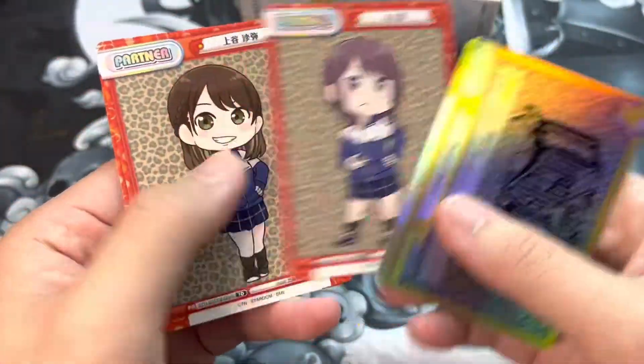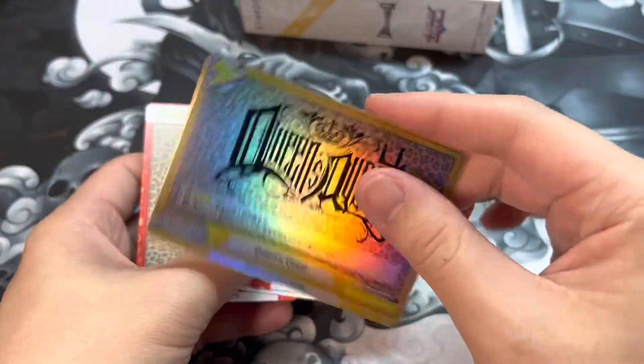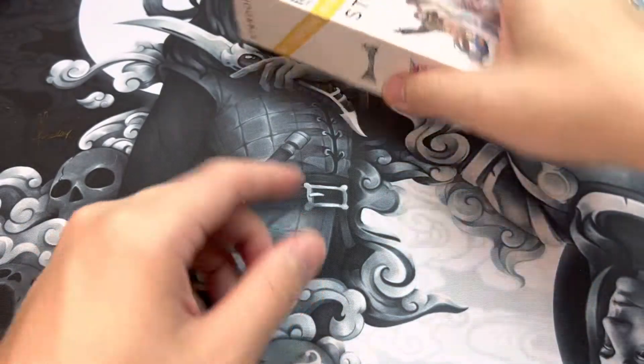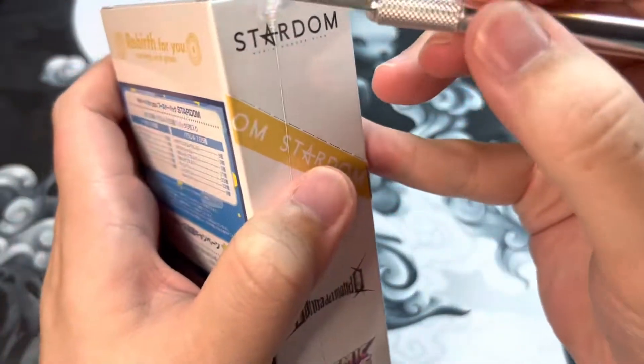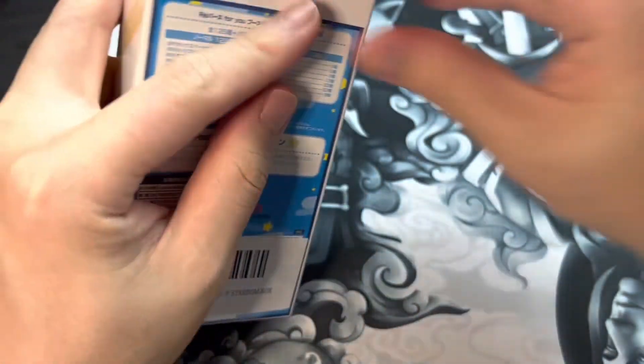It looks like we're not as lucky as the previous unboxing where we actually pulled one of those promo partner cards, but nonetheless it's been a good pool — especially getting that foil faction card, which is always nice. Now we're going to unbox the booster box.